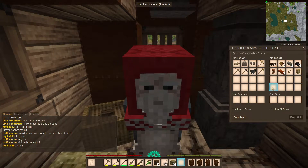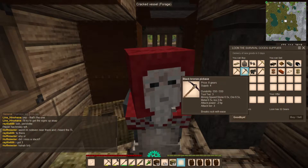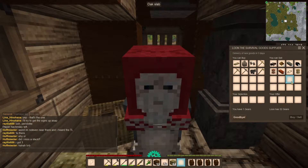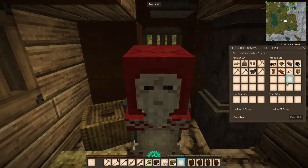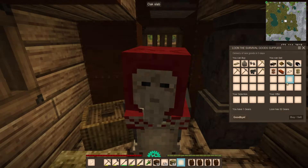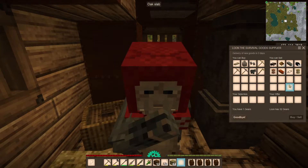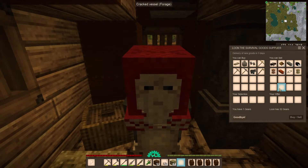A couple of other things — there are things like the seed vessels and the other different types of cracked vessels that you can actually buy, which make very good decorations around the base. You can also sell those off to commodities traders for a profit as well. There is actually a thread on the forum on the main Vintage Story site which shows you all the different trades that are possible within these traders, and which ones are very good for profit and which ones are not worth anything. If I remember I'll try and put a link down in the description for that.